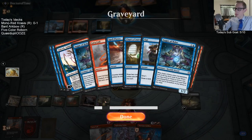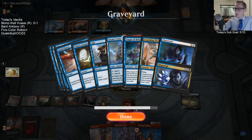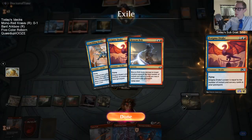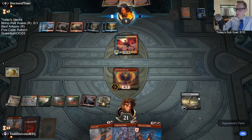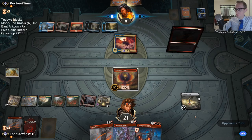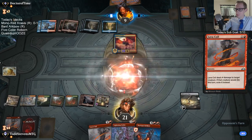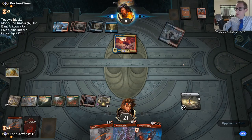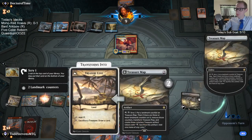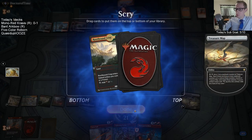They haven't seen a ton of drakes — there's only one drake in the graveyard, two more over here. They still have a lot of drakes to go. They're down to 19 cards. It's possible we can mill them out, though I don't know if that's really that possible.